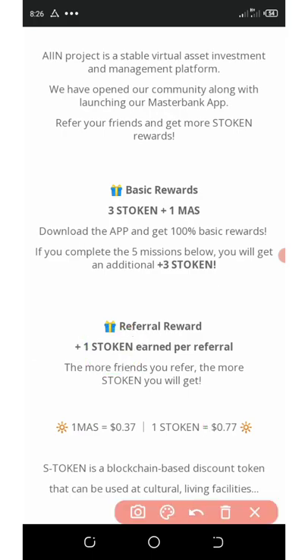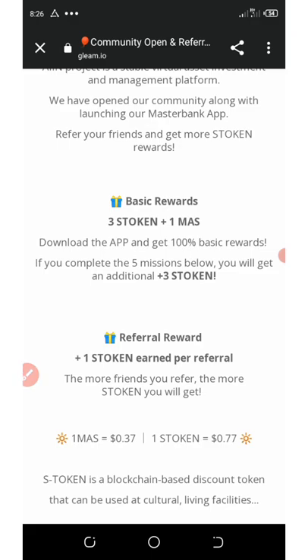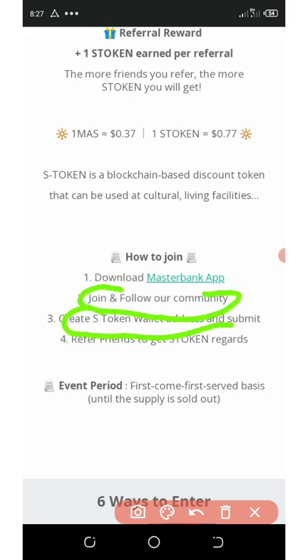I'm going to show you how to join this airdrop, so all I need from you is to watch this video to the end. First of all, you're going to need to complete all these tasks to be able to receive this airdrop. The first thing says you should download this application called MasterBank — MasterBank is just a cryptocurrency application. I'm going to be dropping the link for this application on my Telegram so you can go over there and get the app link.